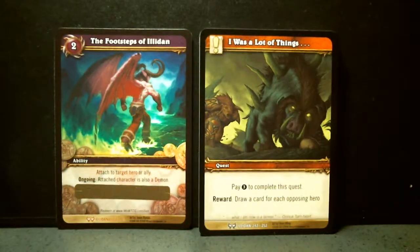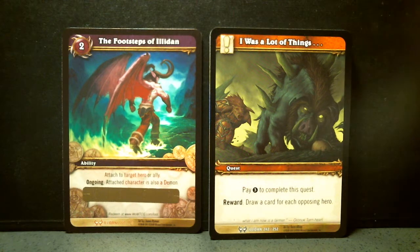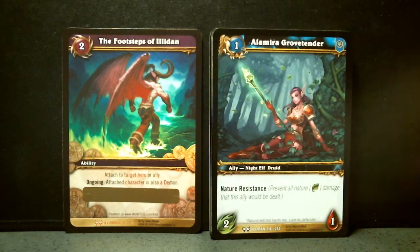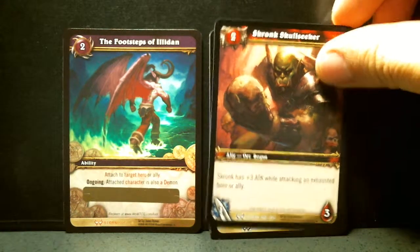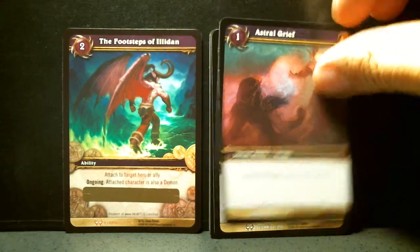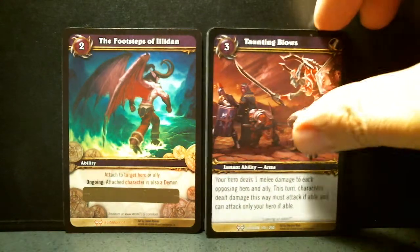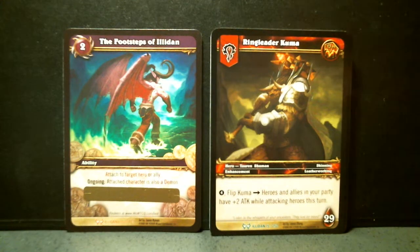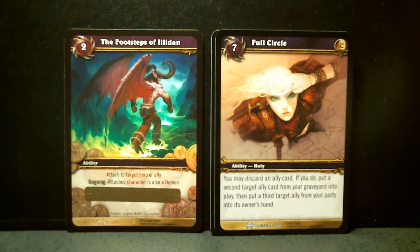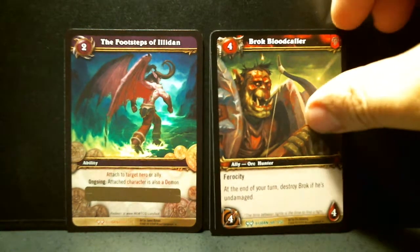So then we're going to go through the last pack, as we look at this beautiful loot card that I just pulled — Footsteps of Illidan. Alamira Growth Tender. Krunk Skullseeker — whoa, that's a nice title too. Astral Grief. Seal of Retribution. Taunting Blows. Ringleader Kuma is the hero. Full Circle — very pretty artwork. Brock Blood Color.